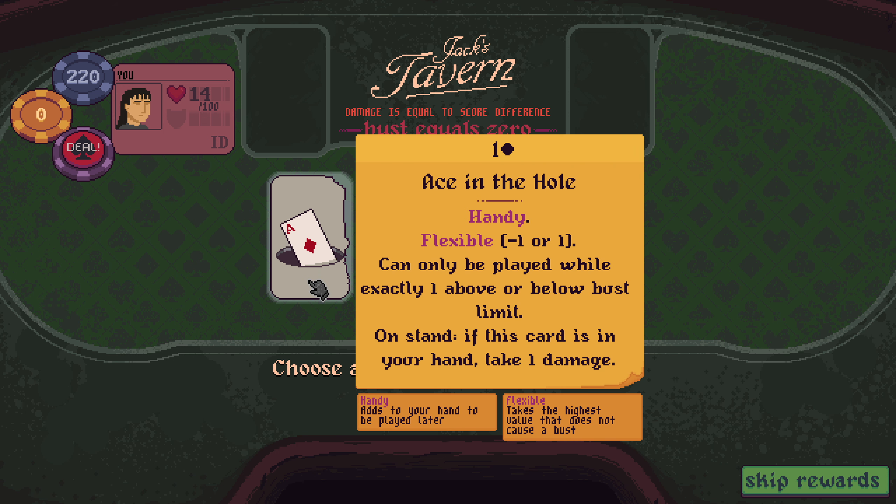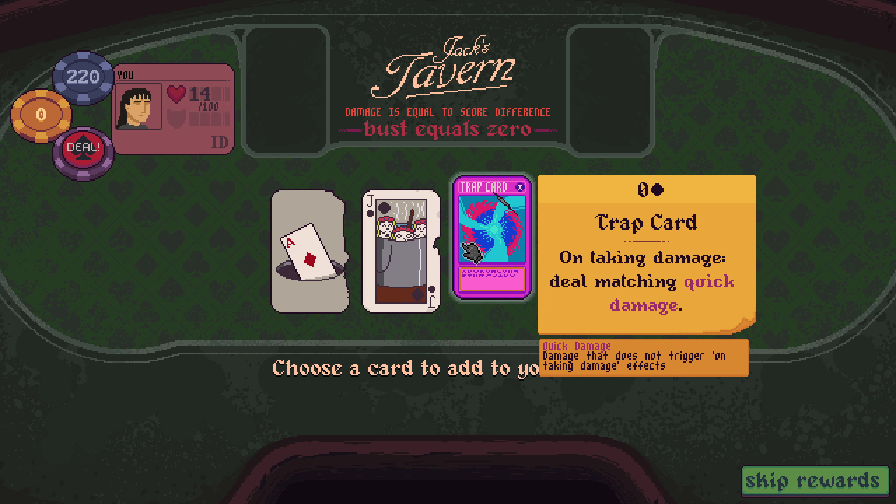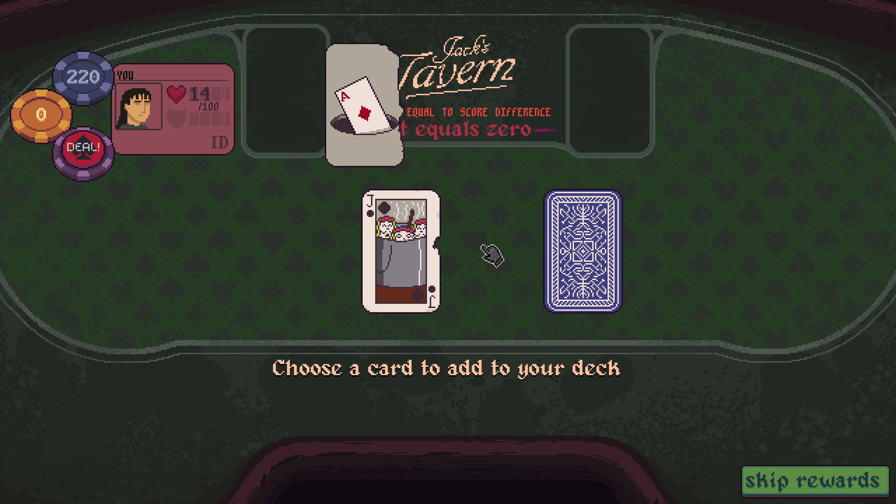Ace in the Hole: handy, flexible — minus 1 or 1. Can only be played while exactly 1 above or below the bust limit. On stand, if this card is in your hand, take one damage. Jackpot: on stand, create three random jacks, then put them in your draw pile. Trap card: on taking damage, deal matching quick damage. Give me the trap card.